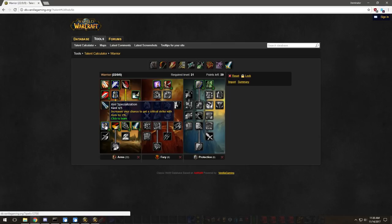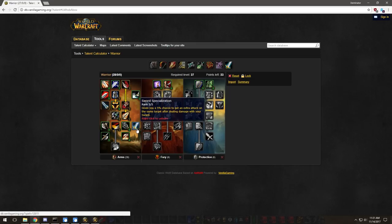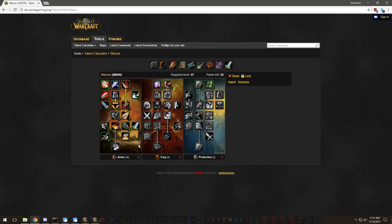Now this is where it depends on what weapon you're using — there's Axe, Polearm, Mace, and Sword Specialization. Sword Specialization is my personal favorite and probably one of the best in the game. Axes give crit, Mace is a 6% stun chance for three seconds, and Sword Spec is basically like the Hand of Justice trinket — it gives you an extra auto attack, which is really good for PvP. Put one into Sweeping Strikes and five into Sword Specialization if you have Ashkandi or a sword.